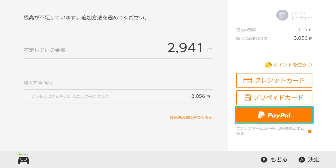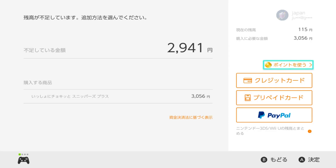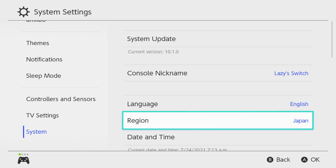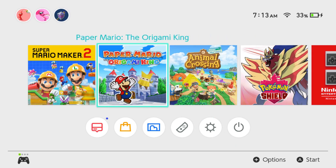Once you've created the Japanese account, you can go into the eShop just like you would on your US account, and pick your Japanese account. Now, quite obviously it's going to be in Japanese, but that's fine because the games you get will be in English if your console is set to English and an English translation exists.